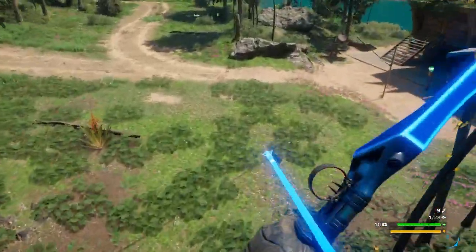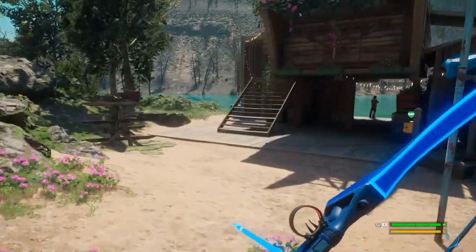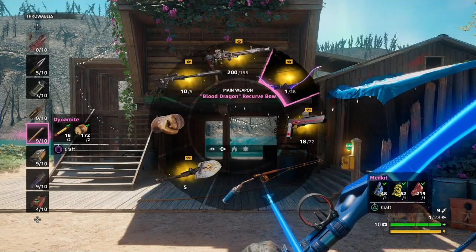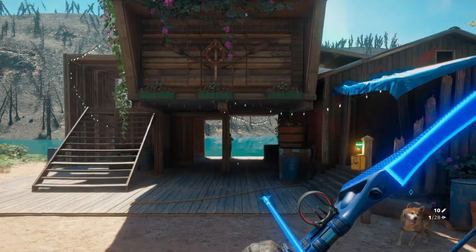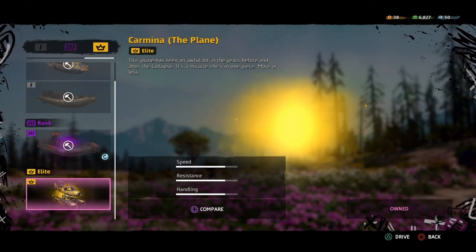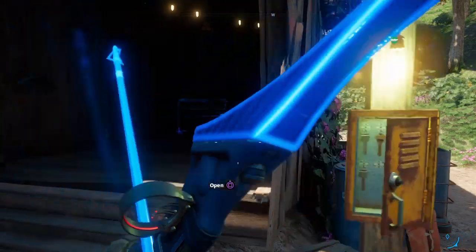Now that you're at the Boathouse you're going to want to make sure you have crafted some Dynamite, because this is actually what we're going to use to boost us up into the Boathouse. So now we want to spawn the Carmina Plane, and once you do that just head on over and jump in.